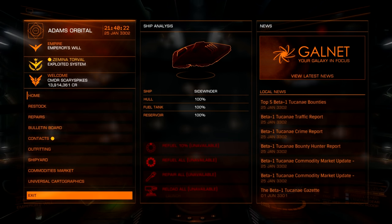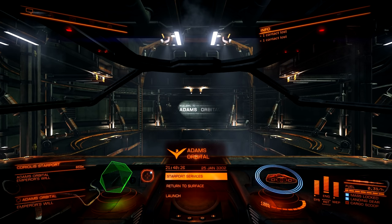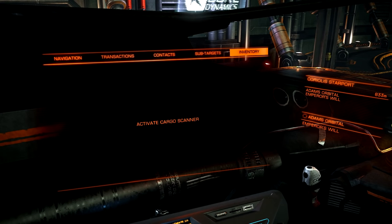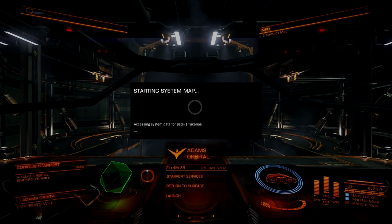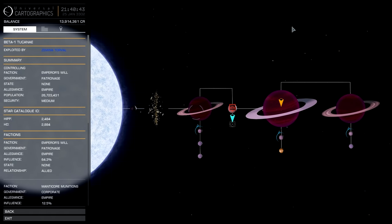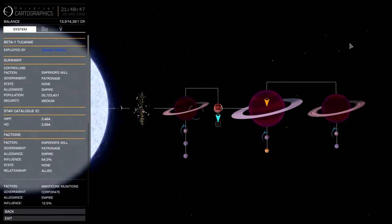Now let's find out how to make a little bit of money in our Sidewinder. Before we even undock, the first thing we're going to do is open up our left panel and go into the system map. Here we are — this is our system map, this is the system we are in: Beta 1 Tekani.